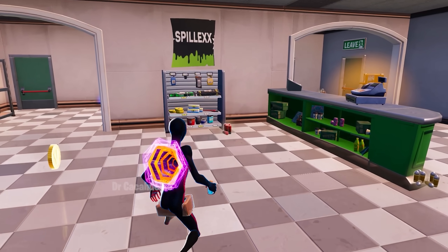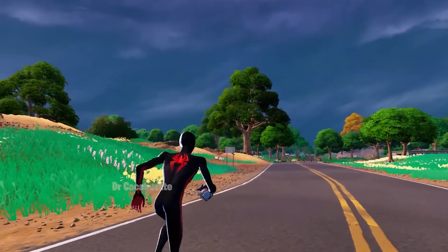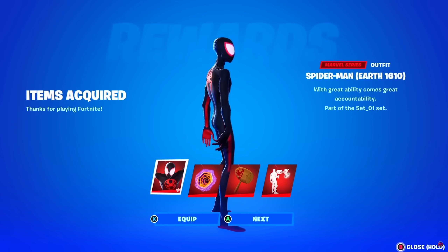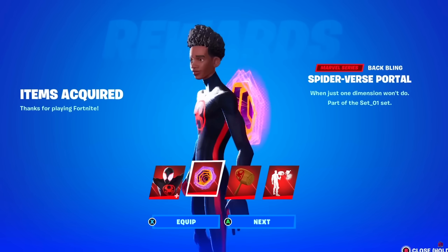Miles Morales will be released in the item shop on May 22nd or May 23rd. When he does come to the item shop, these are all the cosmetics you'll be able to buy. First up, the Spider-First Portal Back Bling, which looks actually pretty cool in my opinion.